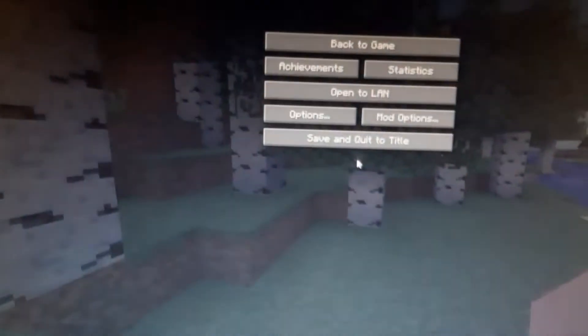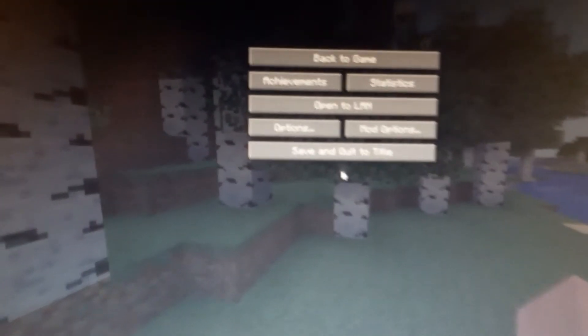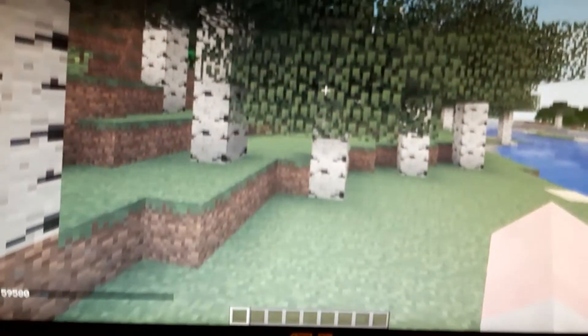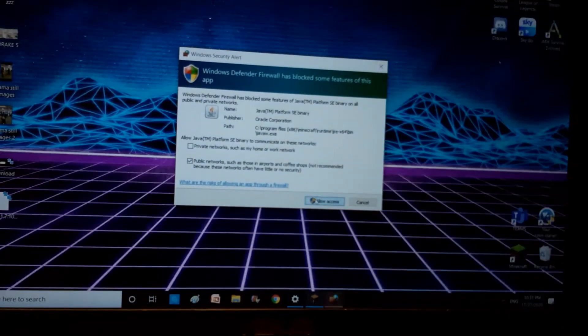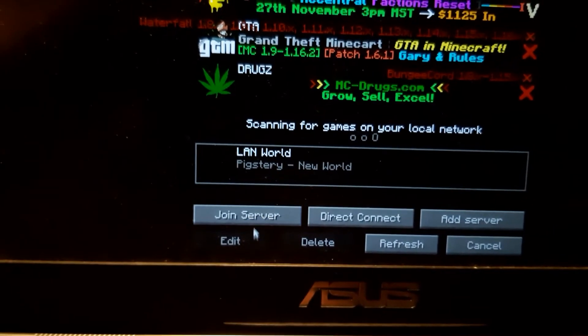The first load crashed so I remade the world. It should work now — I tested the modpack and everything is working. I'm in the world in creative mode. Now go to Open to LAN. Set the settings for other players — let's set it to survival — then click Start LAN World. Make sure you are on the same Wi-Fi network. On the second computer, go to Multiplayer and you should see the LAN world listed.